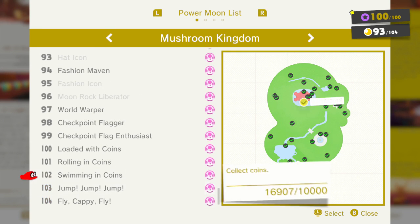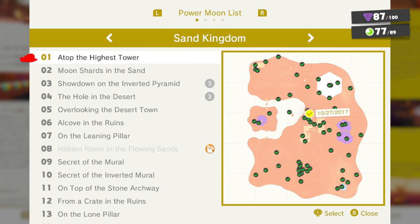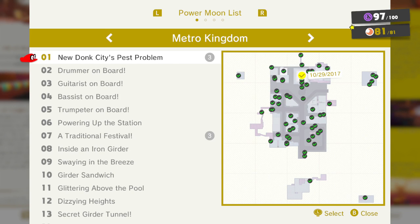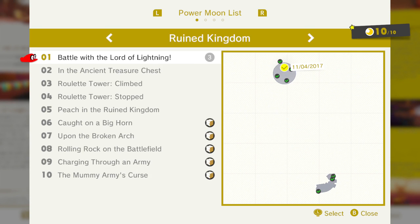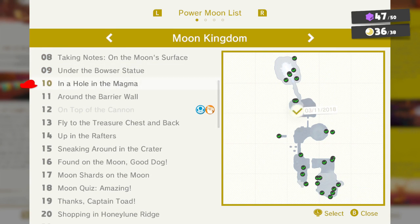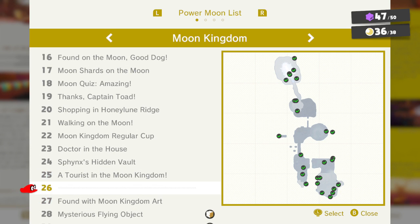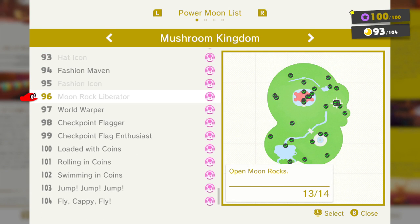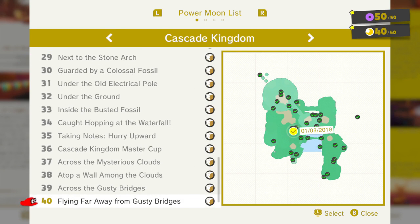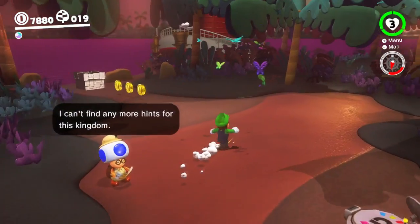So we still have 11 here. Some of those are the Toadette things we need to fix up. Cap Kingdom has 17 — it should have a Moon Rock there as well, I believe. Cascade is done. Sand Kingdom has, like, 12 to go. Wooded is done. Lake is done. Cloud is done. Lost is done. Metro's done. Seaside's done. Snow's done. Luncheon's done. Ruins done. Bowser's done. Moon has two — one is a normal Power Moon I wasn't able to find; I'll have to look it up. Dark is done. So all we have is Moon with one or two I don't understand, Mushroom with a couple, Cap Kingdom, and Sand Kingdom with 12 — and I'm pretty sure I can do all of those.